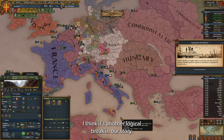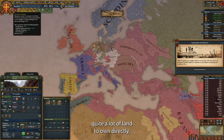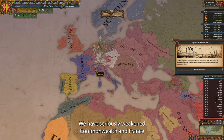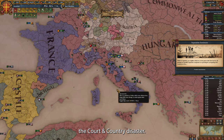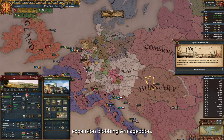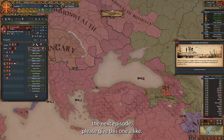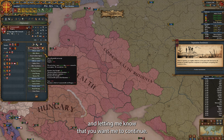I think it's another logical break in our story. In this second episode we have grown a lot — not only have we conquered quite a lot of land to own directly, we enforced our personal unions on Russia and Austria, we have seriously weakened the Commonwealth and France in a series of wars, and we have successfully completed the court and country disaster. This completes creating a power base. The next episode will be all about global expansion — Blob in Armageddon. If you want to see the next episode, please give this one a like — it's the best form of supporting the channel and letting me know you want me to continue. Thank you for watching and see you in the next video.